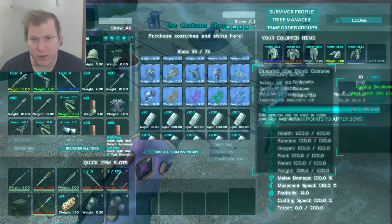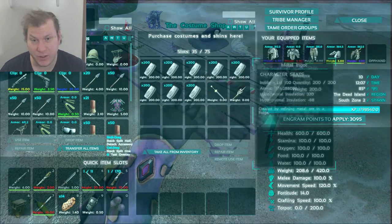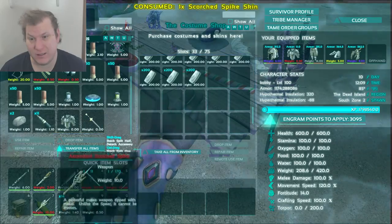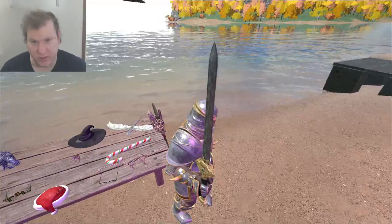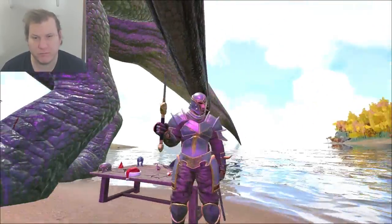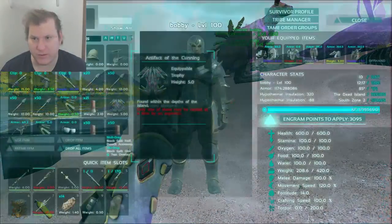It uses the same program. You can even get the Dodo Rex things that came from Halloween during non-Halloween. You can pick these things up for anybody — anybody on the server can make these. It is extremely convenient. You can summon that. Doesn't look like... holy crap, that thing is weird looking when you're holding it.